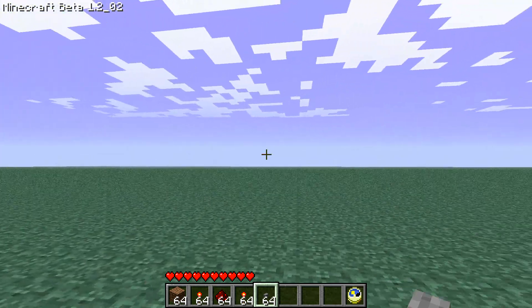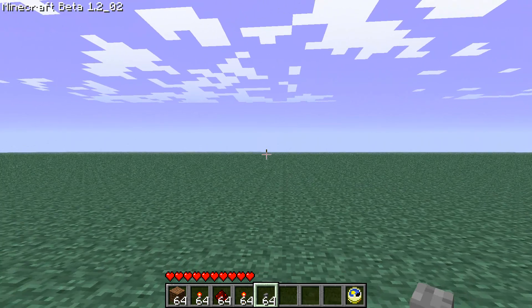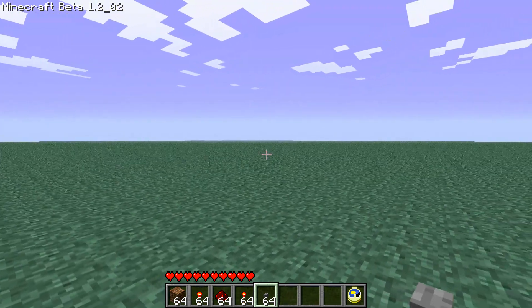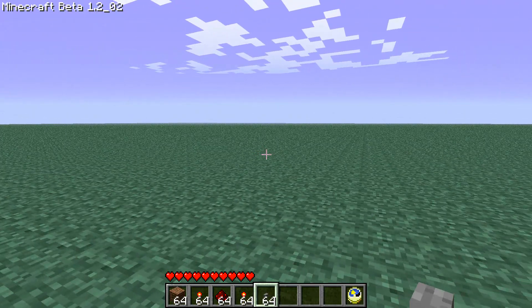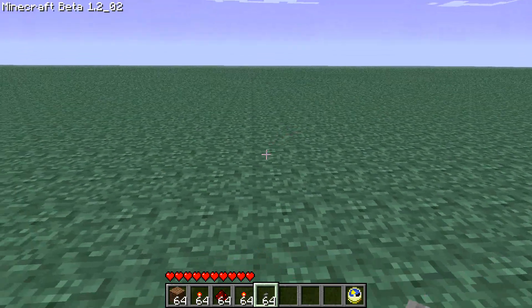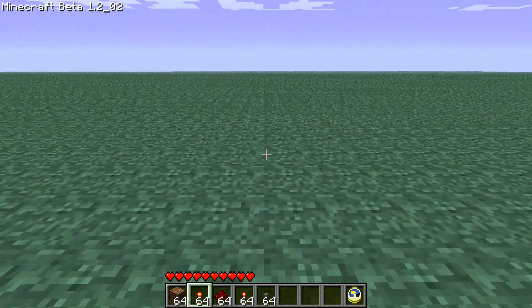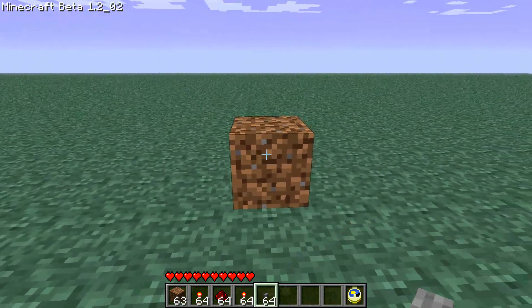Hey guys, this is going to be another Minecraft video. This is going to be my five-button combination lock from my last video. I'm going to recreate it in an open environment where I can lay everything out nicely so it's easy to see, as opposed to that other one which was put into as small of a space as possible. It really made it counterproductive if you were trying to figure out how it worked. So I'm going to make a second one.